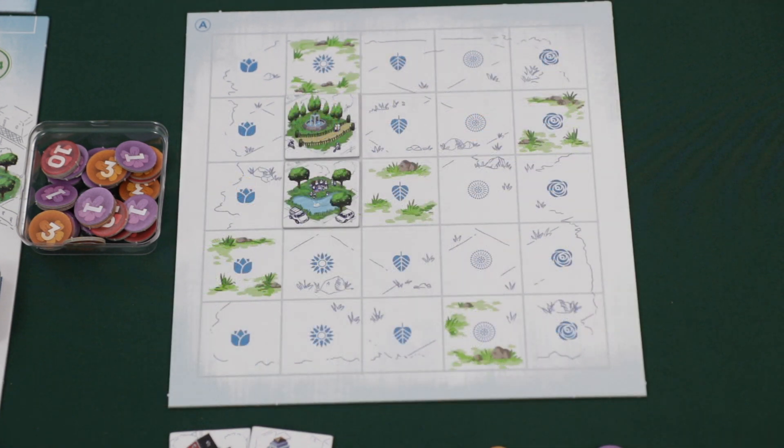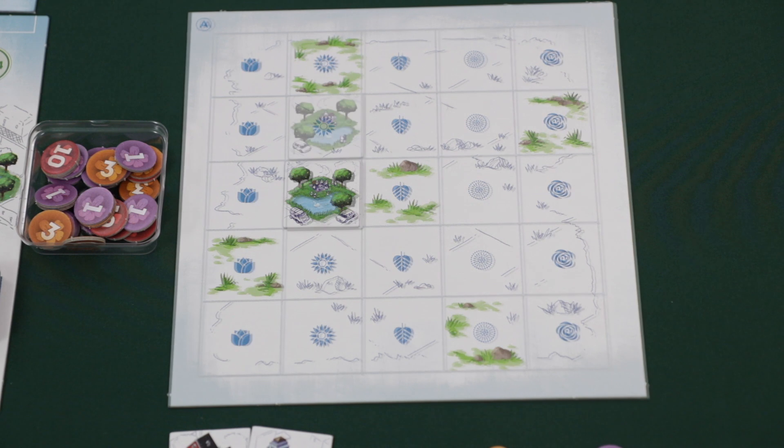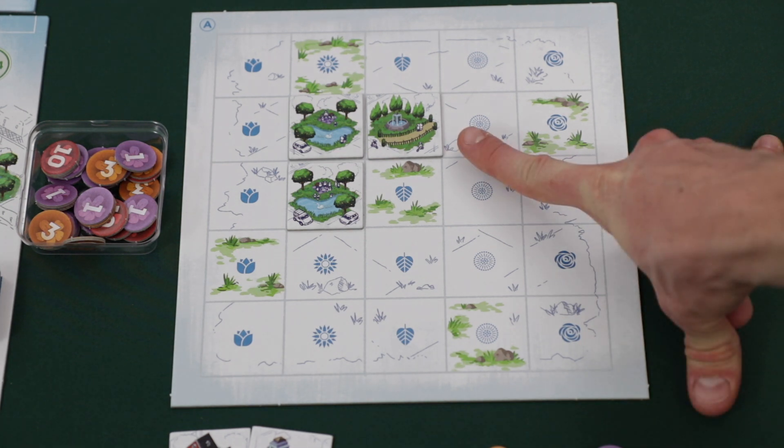If a player places a park tile, these tiles will score points based on the other park tiles connecting to each other. Park tiles score one point by themselves. A group of two connected park tiles scores three points, and a third connected park tile brings that group to four points. Any additional park tiles above four in the same group score zero points. You can have multiple groups of parks, and similar to office tiles, park tiles must be orthogonally connected.